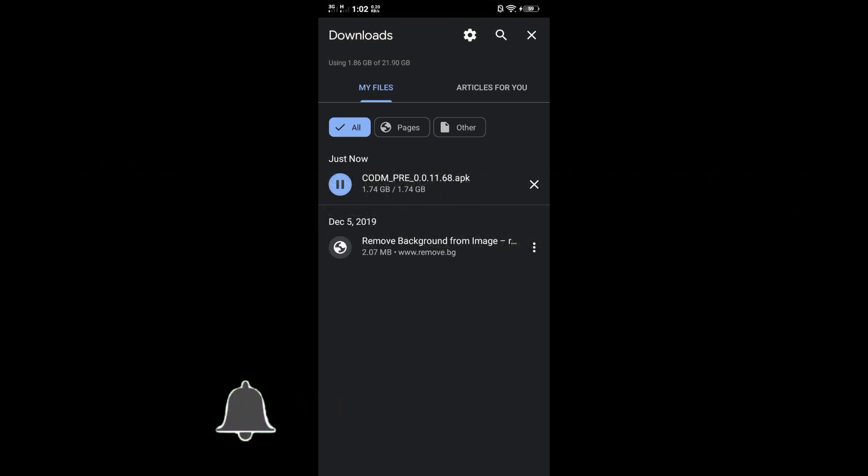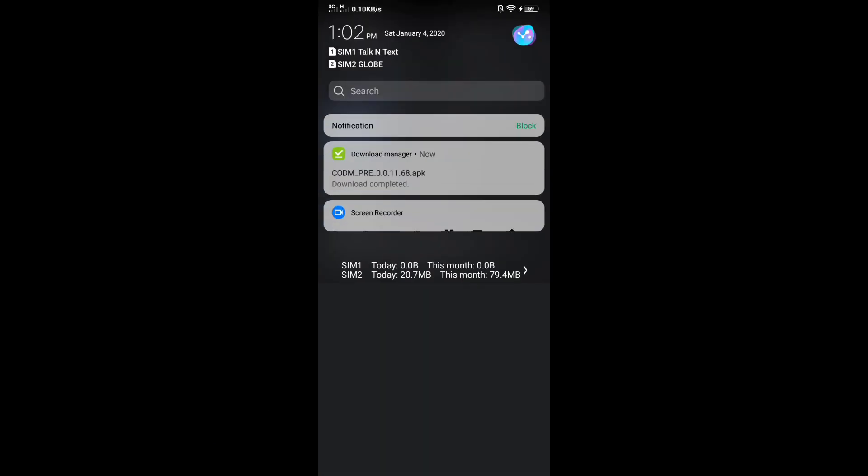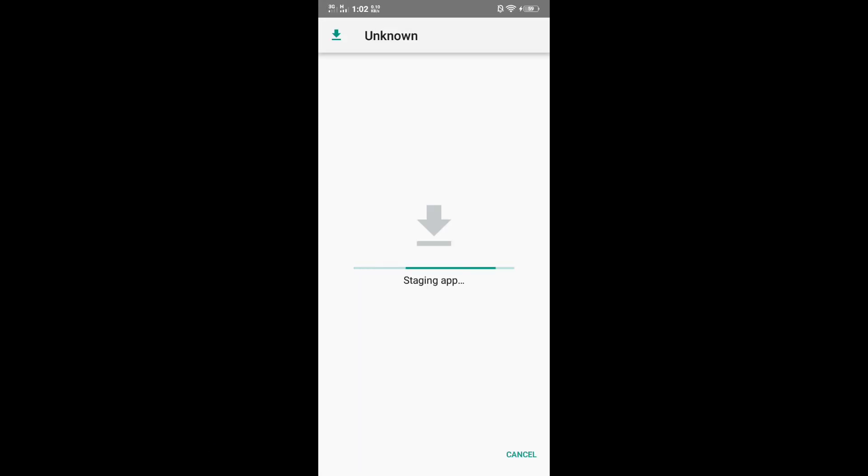We are now done downloading — let's install now. Let's see if this works. I hope this works for me and also for you guys. This is my first time trying this. You may see some differences in this test server that are not in the official Call of Duty Mobile, and we can also try future updates before they launch in-game.